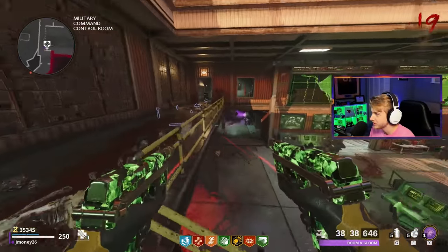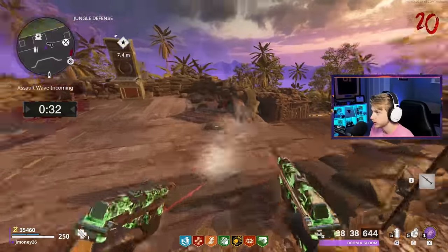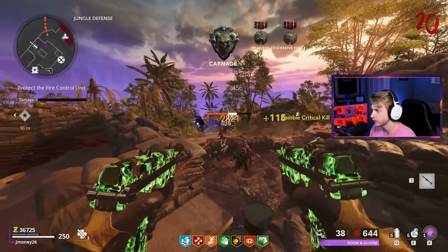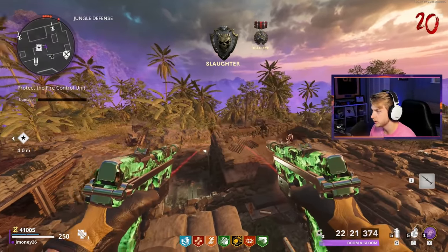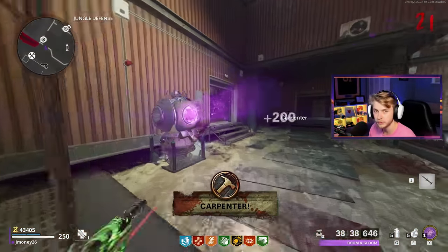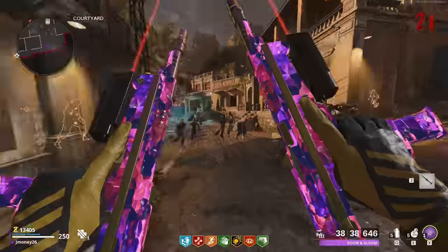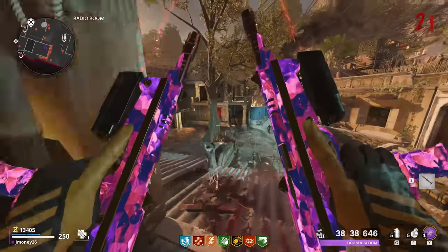I'm gonna grab this max ammo. These pack-a-punch should just be called day and night since it's such a drastic change from using the ZRG. Another assault wave — let's pick up the cruise missile just in case. Which portal are they coming out of? Oh, far right. Look at them crits, look at them go! There's the grudge camo — getting crits from back here, from downtown, and that's the whole thing. We have enough to get pack-a-punch 3, let's do that.